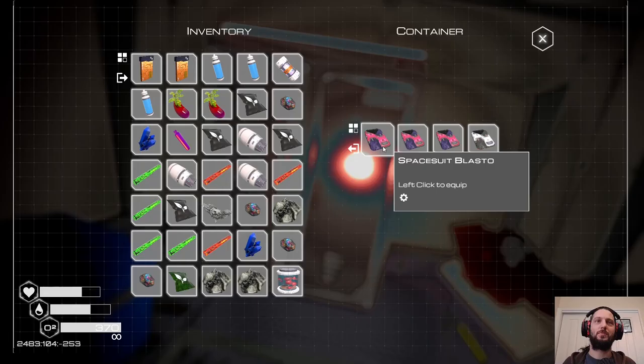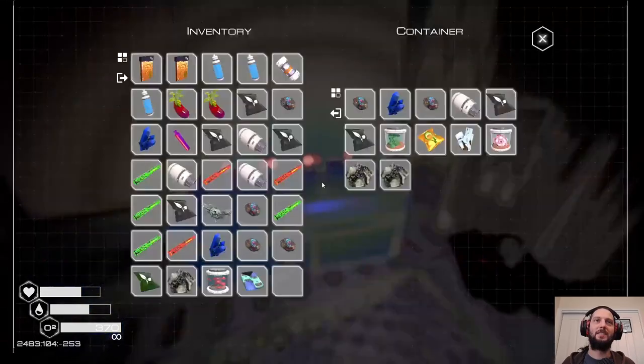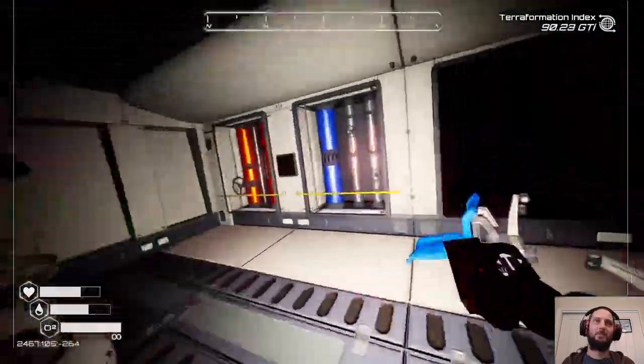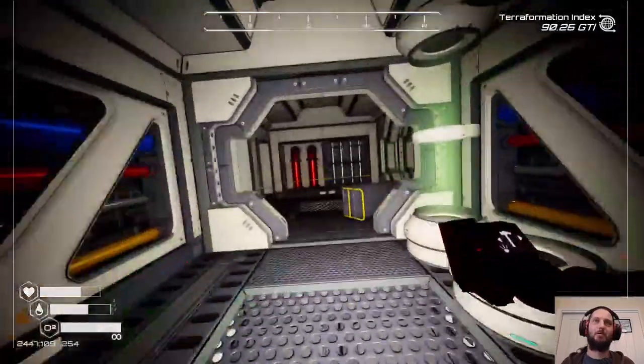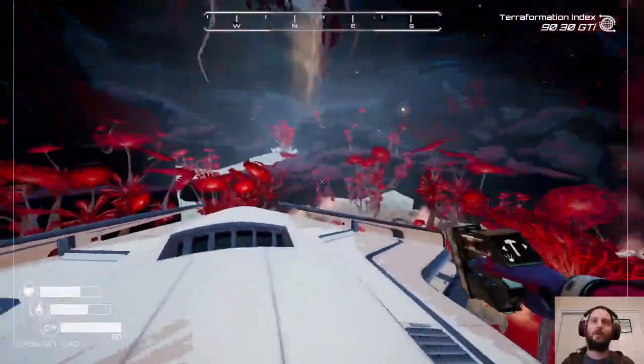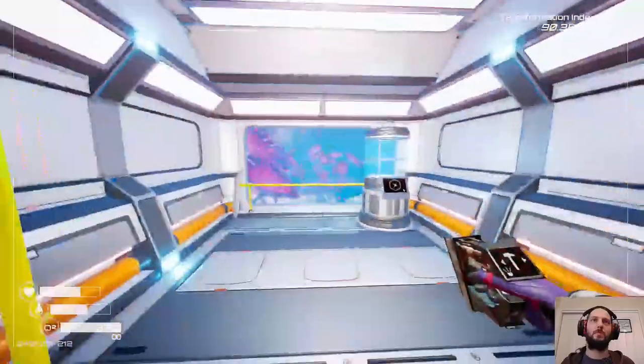And a cool spacesuit — let's take that one off and put that one on. Lux butterfly larvae. I keep unlocking more butterfly larvae, but if you look carefully you can find rare ones around in biomes that are better than the ones you unlock anyway.